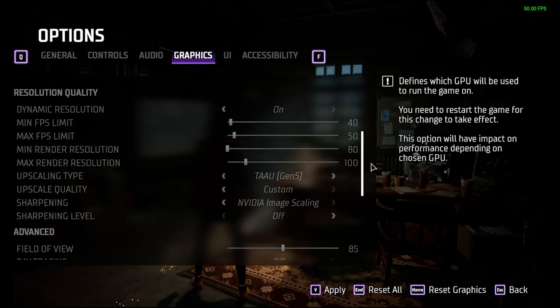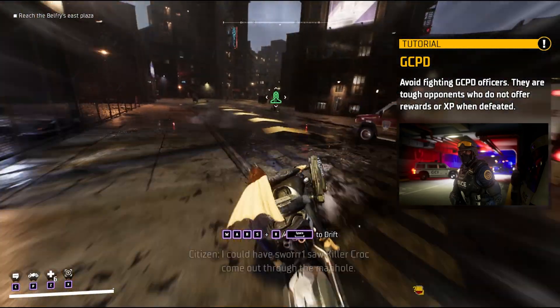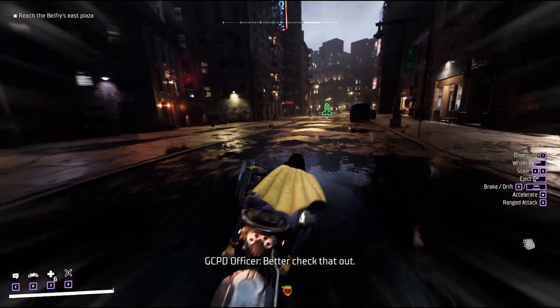The reason cutscenes are all in-game and not pre-rendered is so that you can see your character and outfit choices in them, which is pretty cool. Out in the city is where the FPS swings the most — FPS drops very quickly when you're racing on the motorcycle, for instance.